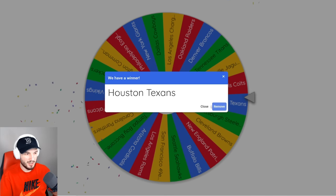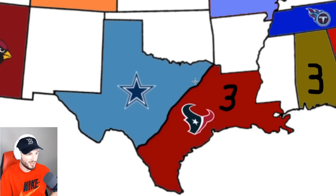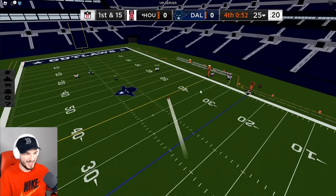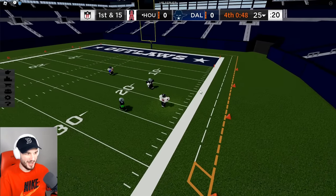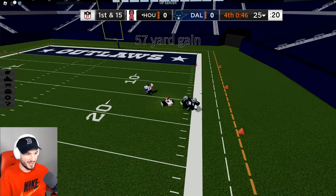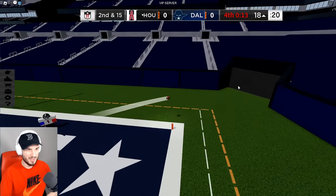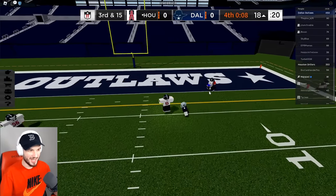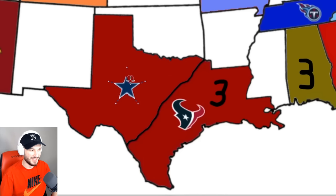We spin it again — the Houston Texans. They will invade the Cowboys, a 3v2. They got DS to keep you. I don't know how you're supposed to get a stop. Maybe y'all can get a lucky stop. Oh, incomplete. 14 seconds. He's running — you got a tackle. Oh, he's in. DS to the end zone. Y'all lost.